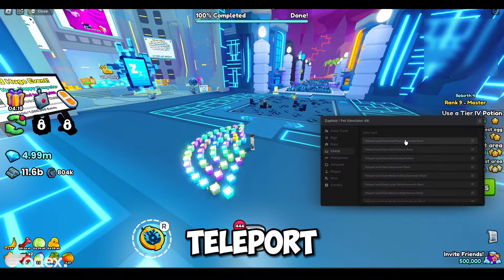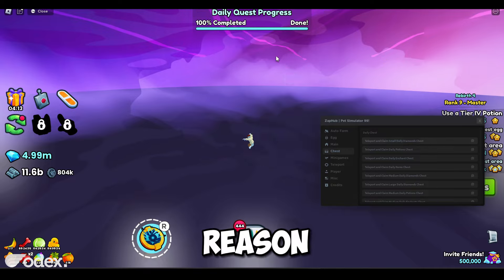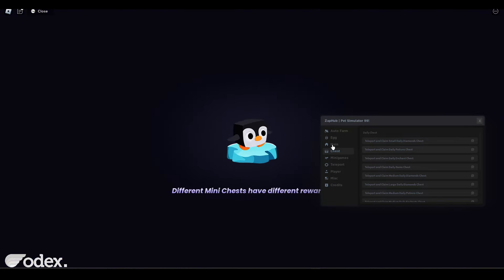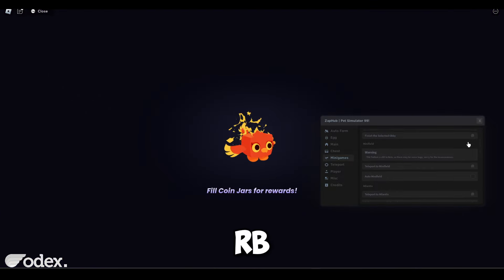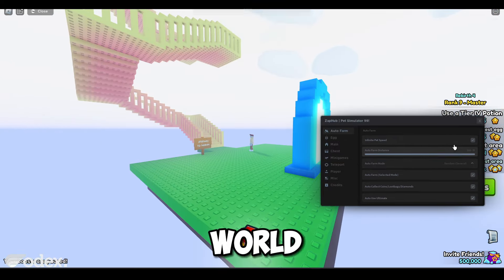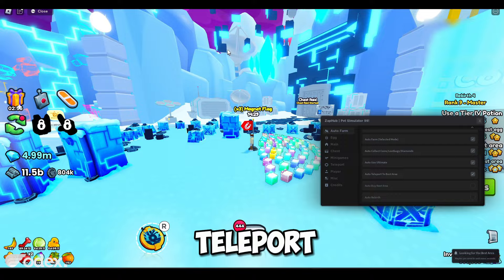There's a daily chest teleport option to claim the small daily diamond chest. Some of these options seem to be for the first world rather than the Tech World, which is why certain locations don't exist here. The Mini Games section includes options like classic obby — also likely for the first world.